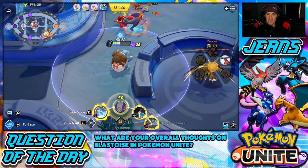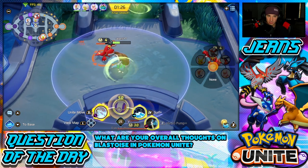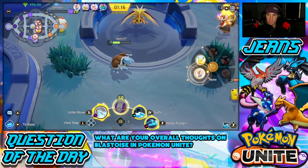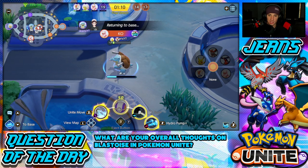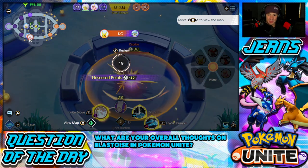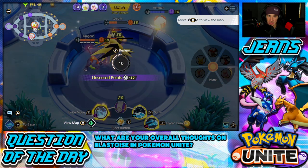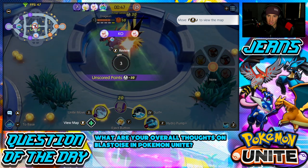I have my Unite Move again — big for us. I surf into the enemies and Cinderace is just teeing off. We push Charizard back for a KO, then Cinderace finishes him off. I could Unite Move again — let me push him back a little bit then surf in. I keep Charizard pushed back. Our priority now is to not let them get Zapdos. I'm not even going to attack Zapdos — I'll just wait.